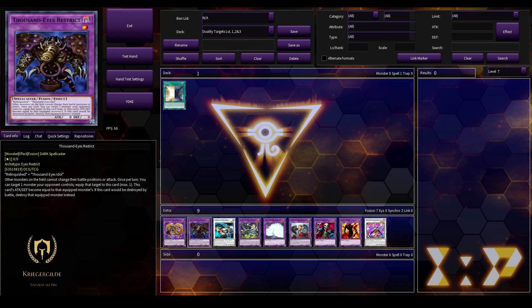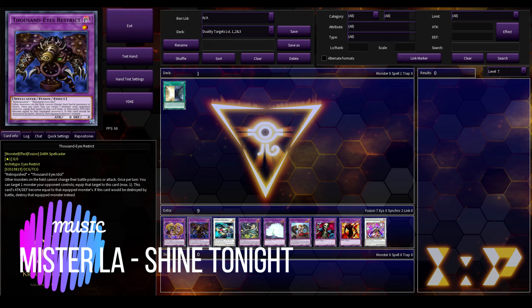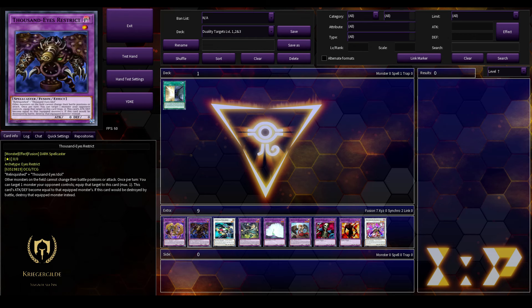Someone says they just use Instant Fusion because you can play it everywhere. Yes, that's true, but Instant Fusion is limited to 1 and Duality is at 3. And Instant Fusion destroys the monster in the End Phase, while Duality does not.